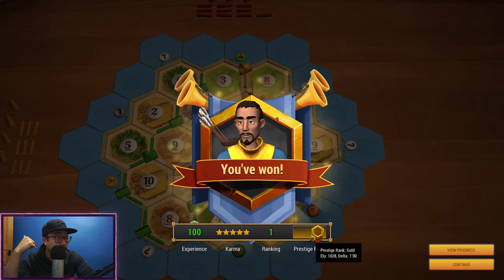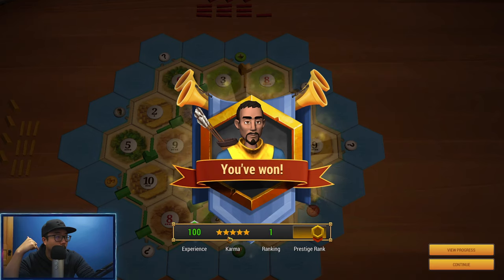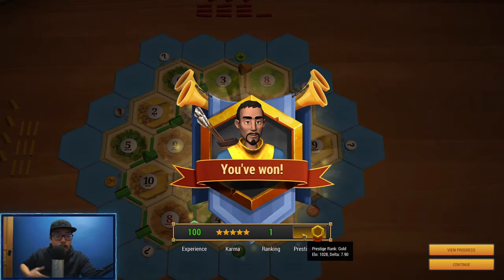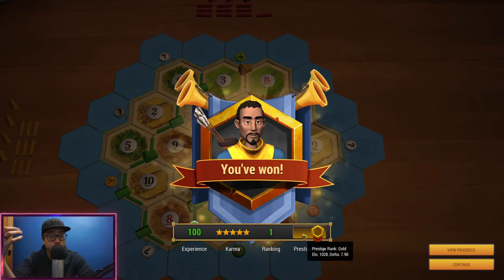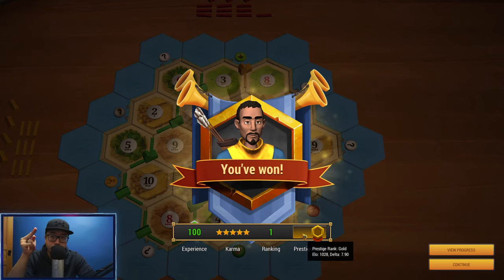I'm still new and trying to figure it out. Prestige rank — gold, ELO is 1028 now, went up from 1021. Awesome, good stuff. So yeah, we went from 1021 at the beginning to 1028. This has been the first episode of my road to platinum series in Catan Universe. If you guys enjoyed it, be sure to hit that like button. Thanks for watching — see you guys next time!